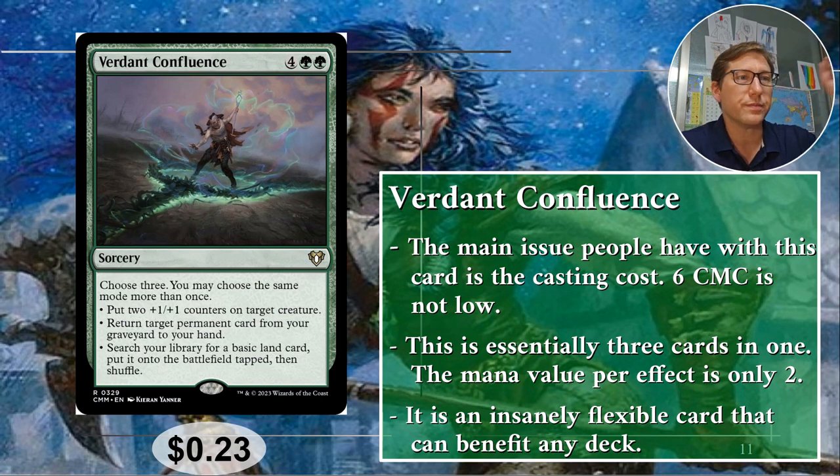Number two: Verdant Confluence. This is another one of my go-to cards. For five green — actually six CMC for a sorcery. Most people's complaint about this card is the six CMC, right? The converted mana cost of six is high — I'm not going to argue with that. It does three things, so basically two mana per effect. What you need to think about is card value — this is basically three cards in one. If you draw this card, you're basically drawing three cards. You may choose the same mode more than once.